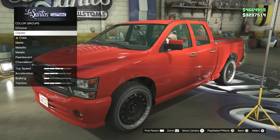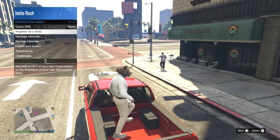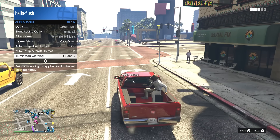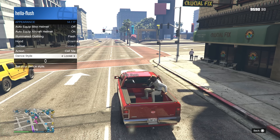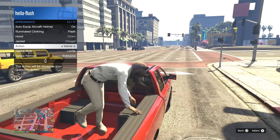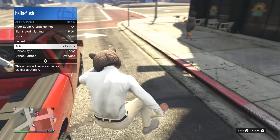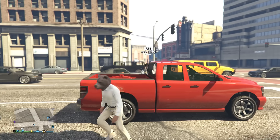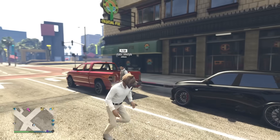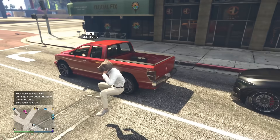The reason you should get the Bison is because of the glitch, which a lot of people have probably seen on my channel — it still works to this day. You have a friend in the driver's seat, sit in the back, go on the interaction menu, hover over an action, press X and Triangle at the same time, then get out of the vehicle. On Xbox that's A and Y. You start hovering, and to move around you lock onto something. When you let go it just hovers again — very weird but fun.